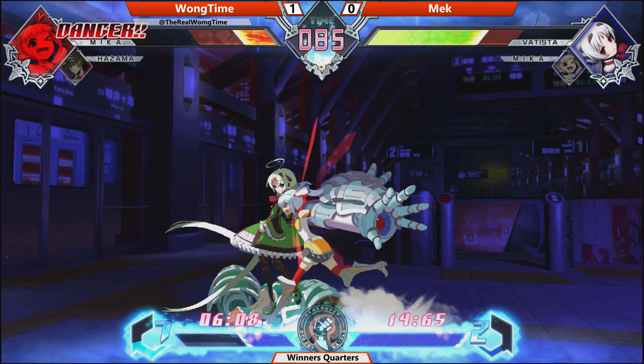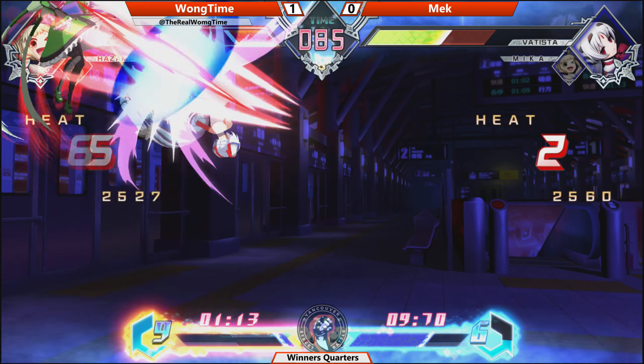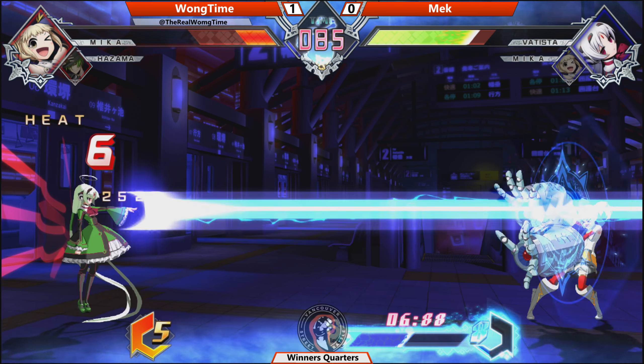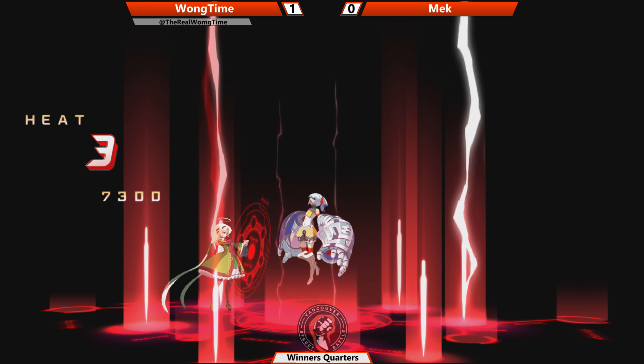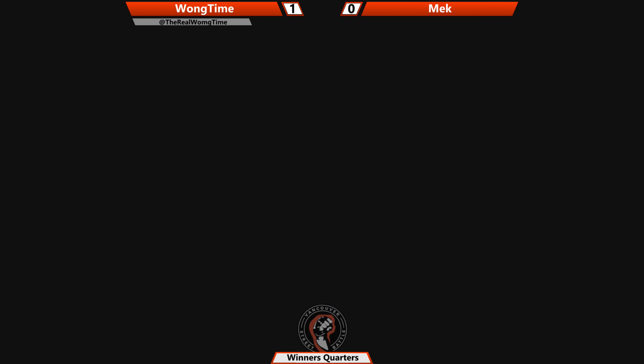Batista. He tried to pressure button. Command grab going to hit him — he can make something happen here. DP. Doesn't get the Astral there with 9 meter. But it wouldn't have happened anyway. Mika — that's the grab into Astral! Going to kill Wong Time, balancing this game at 1-1. Grab into Astral — definitely one of the flashiest ways to go.